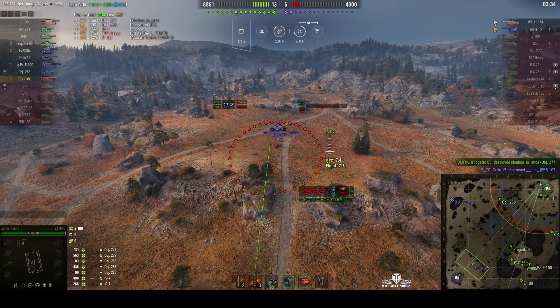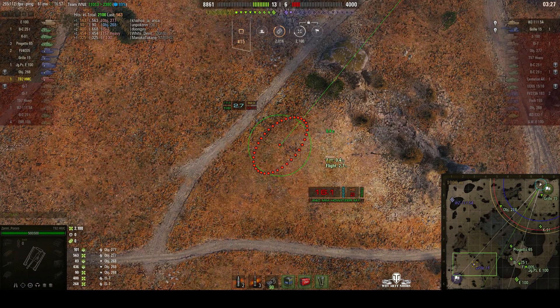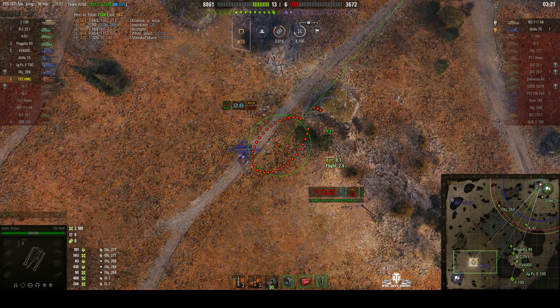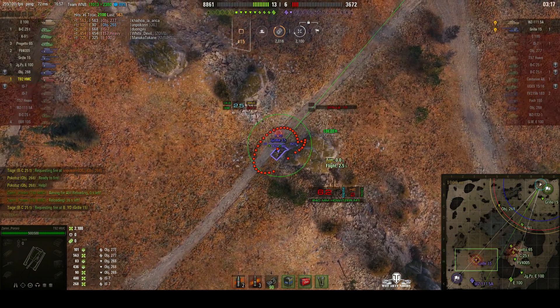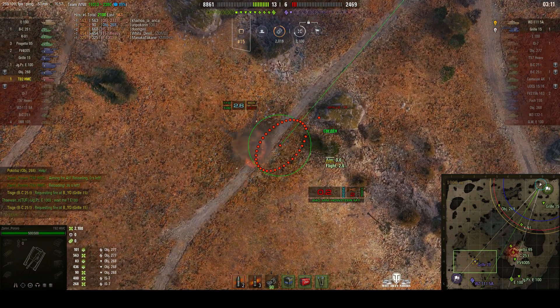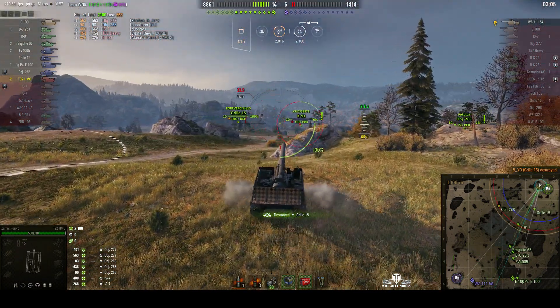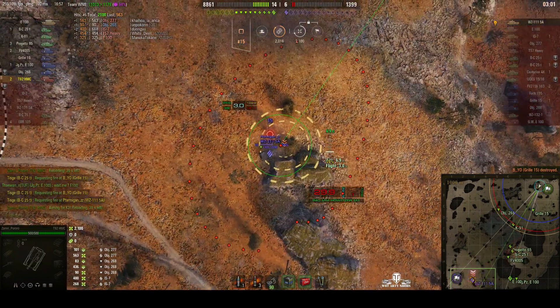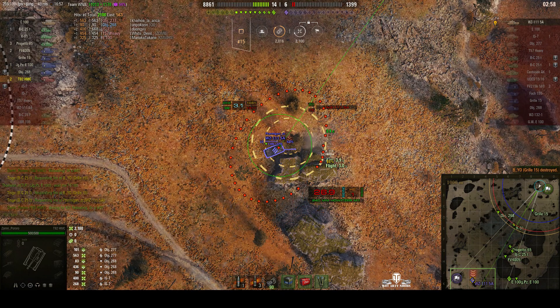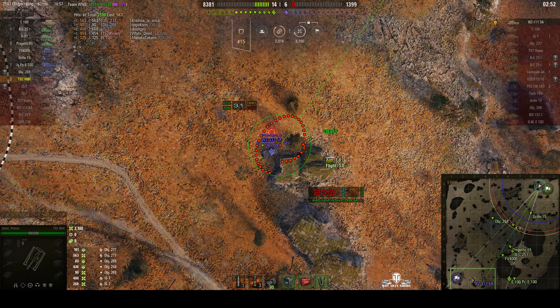Things are starting to move now. There are only two enemies remaining — the WZ-111 Model 5A and a Grille 15. The Grille was near the enemy cap. We're not loaded yet. But he is very, very lightly armoured, so one hit from our gun is probably going to ruin his day. Round's out straight away and that's a kill! That was a penetrating shot from the 240mm shell — went straight through him. It is basically a Panther hull and this shell would just annihilate it.